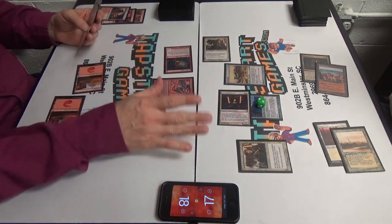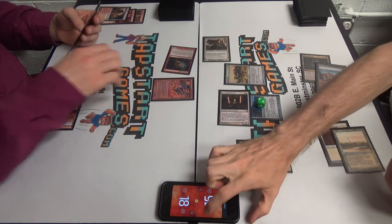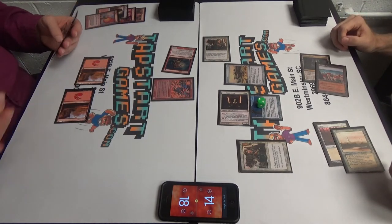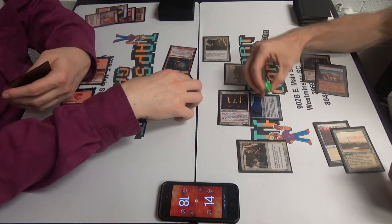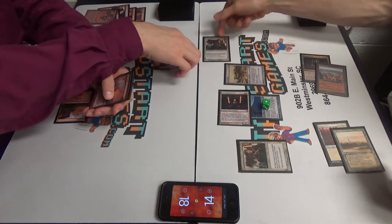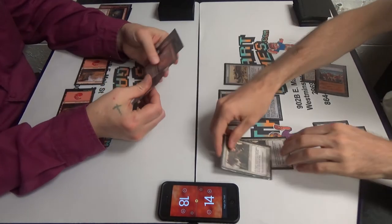I'm just going to Lava Spike you. After damage resolves, sorry. I'll take three. That's all I got. At end of turn, we'll use one counter to give minus one, minus one to the Lavamancer. And then we'll use the other counter to give minus one, minus one to the Goblin Guide, which has one damage marked on it.